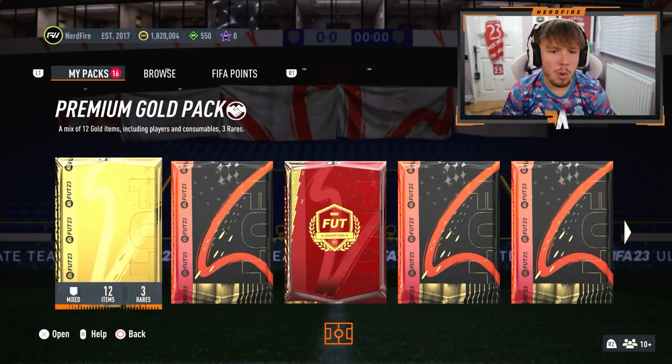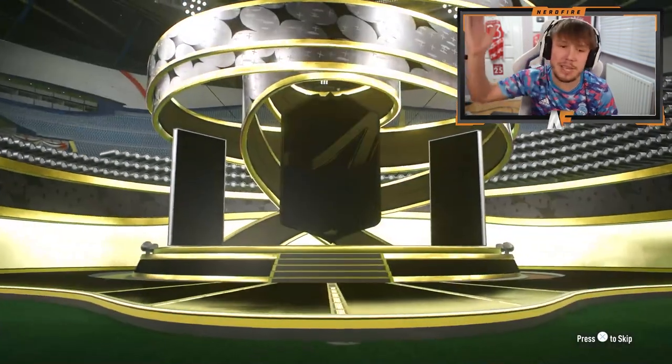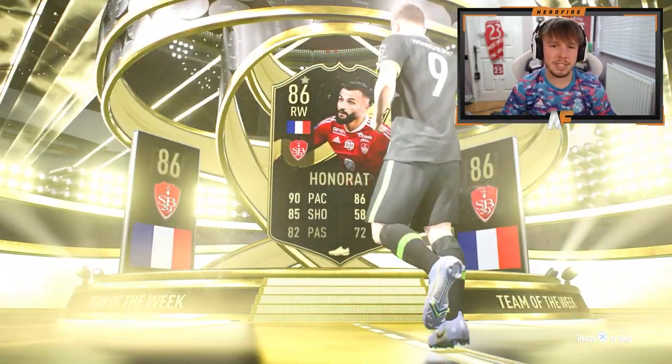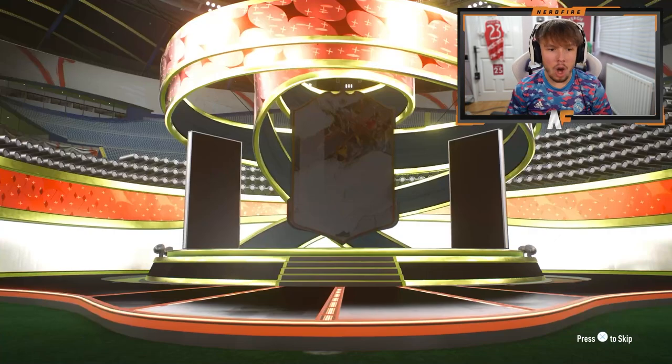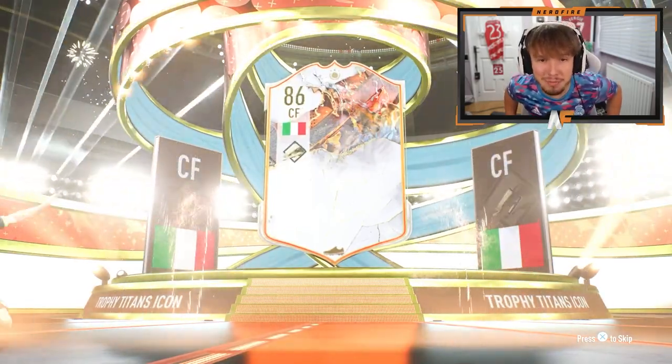We've got some store packs now as well. I'm going to get this team of the week pack out of the way - give me a De Bruyne, a 94 would be beautiful for fodder. France right wing, it's going to be an 86. I'm going to open the bad packs and show you all the good packs. Oh, we've got one - we've got an icon! Which one is it? It's going to be the rubbish one...